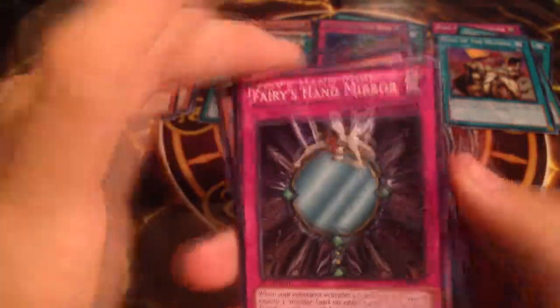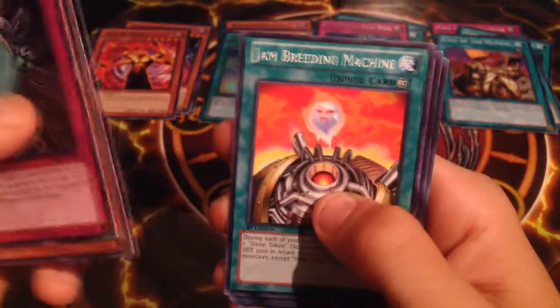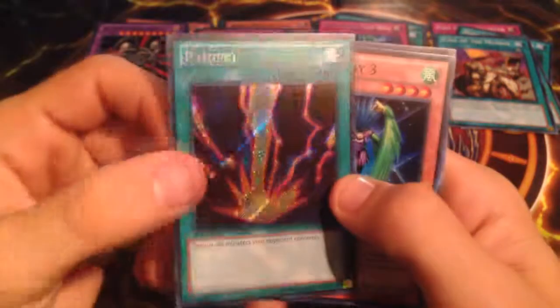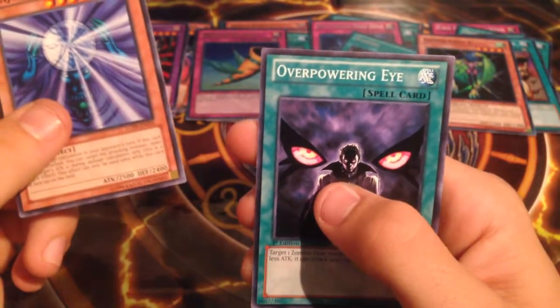We are in the last pack for this video, and next we'll start with the November openings. We've got another three to open — maybe one or two — depending on when I get Legendary Collection 1, which I expect not this coming week but the week after. Last pack: Fairy's Hand Mirror, Time Wizard, Jam Breeding Machine — look at that — Black Skull Dragon, Horn of Heaven, Raigeki, Harpy Lady Number 3, Suijin, and An Overpowering Eye.